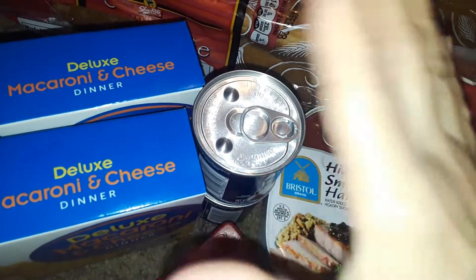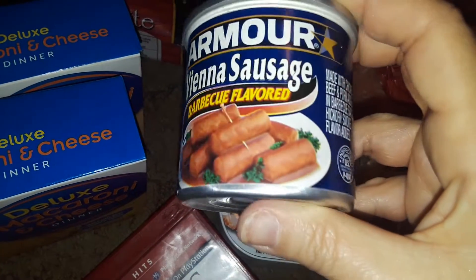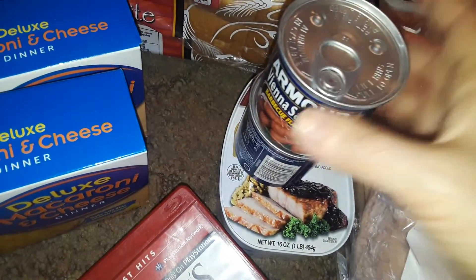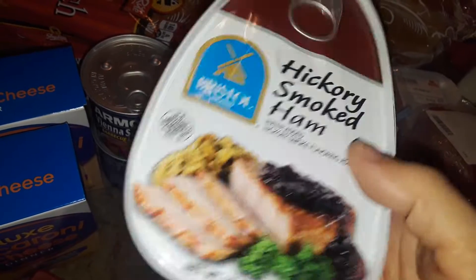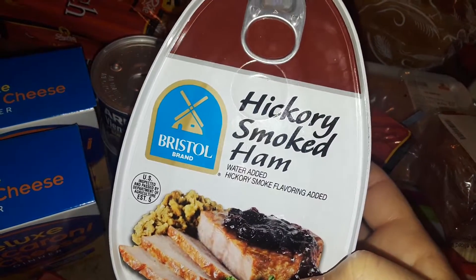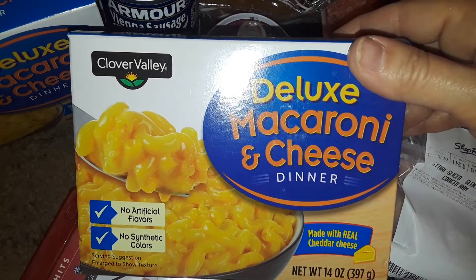Next, at Dollar General I bought basic stuff like paper towels — I already put that away. Then I picked up two of these salchichas, the little sausages in barbecue flavor — they also have jalapeño and hot and spicy. I also grabbed a canned hickory smoked ham for only three bucks, which is great for stocking your pantry on a budget. Then I picked up two deluxe macaroni and cheese boxes, similar to Kraft — I think they're about $1.50 each.